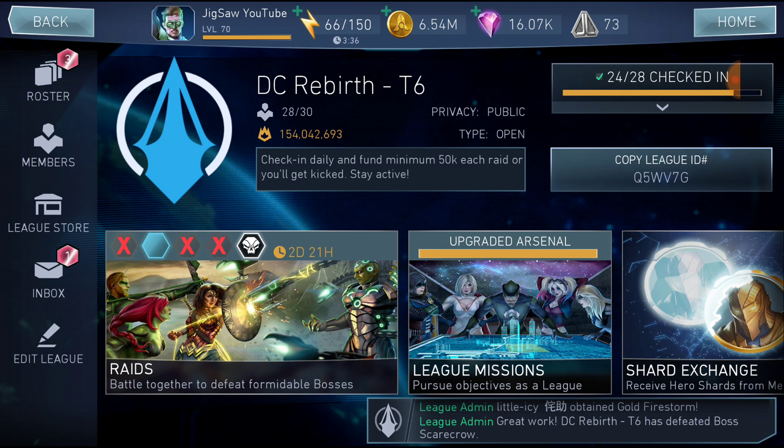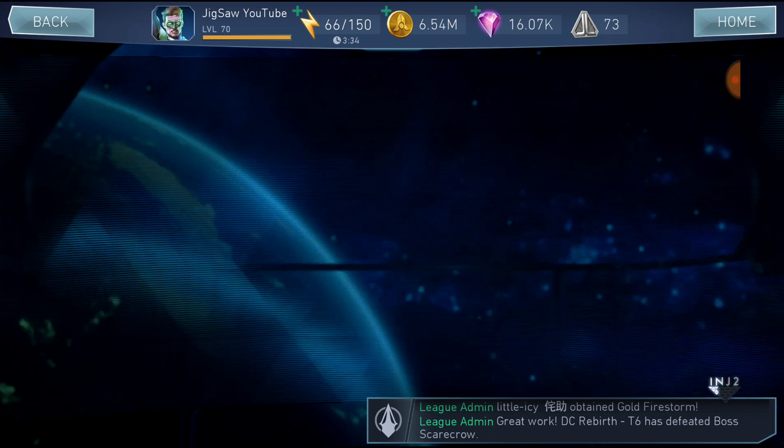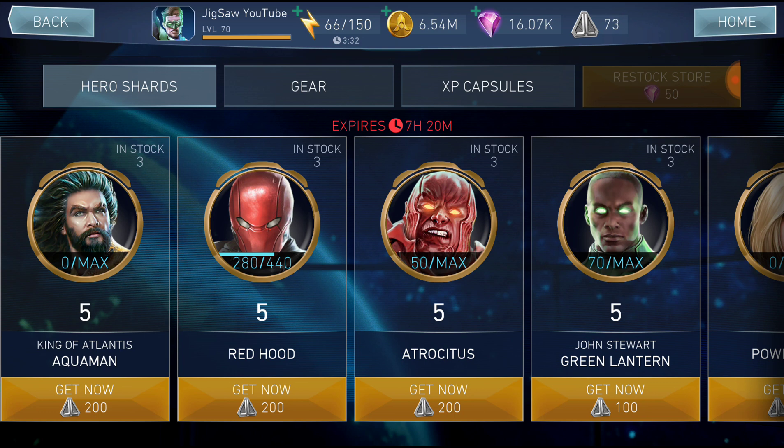In leagues you can also get exclusive characters, most of which are amazing and will help you progress. For example, King of Atlantis is the best hero in the game in terms of damage, so try to unlock him first with the league credits you receive when the raid is over.